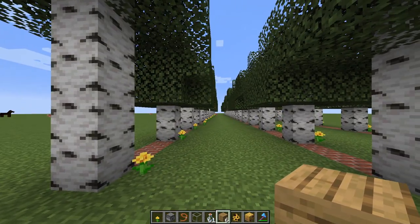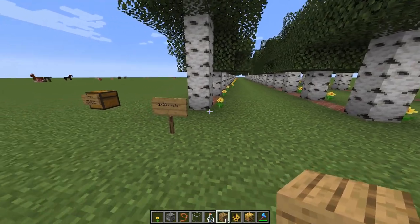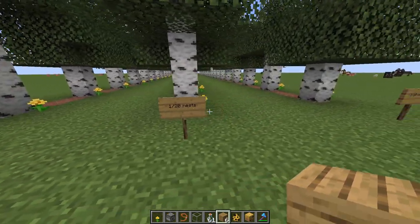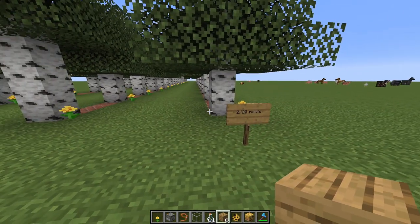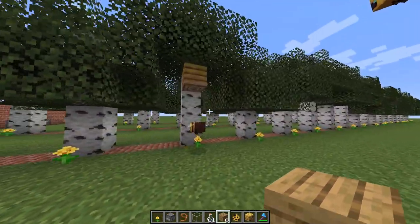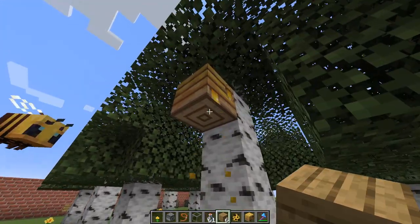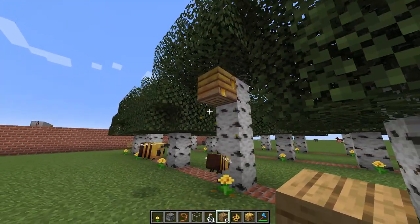Here I planted 20 trees times three and this gave me two nests, one nest, and two — so slightly above what I expected. And they look like this out in the wild. This one is ready to be harvested — you can see it's dripping with honey, it's filled up.